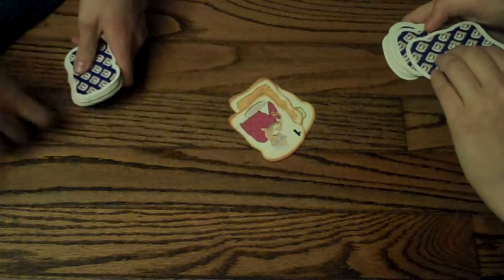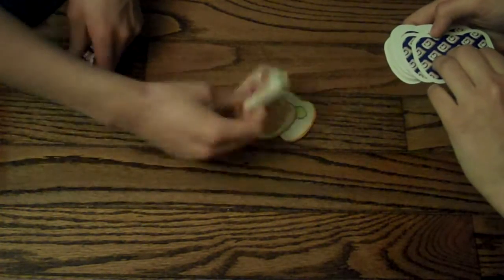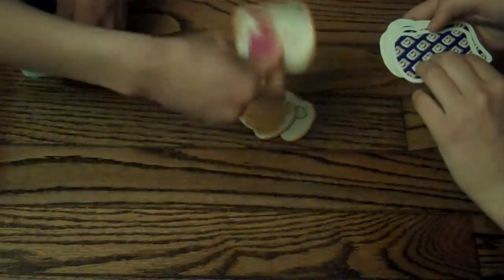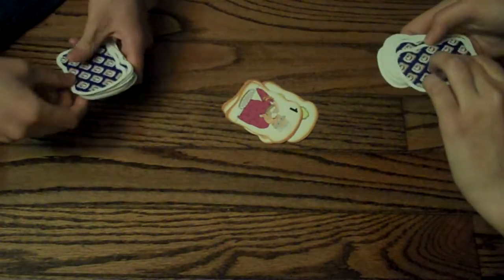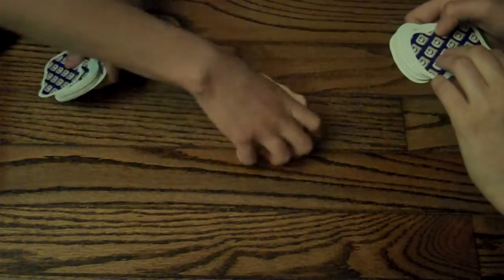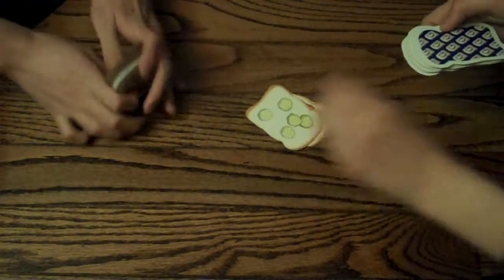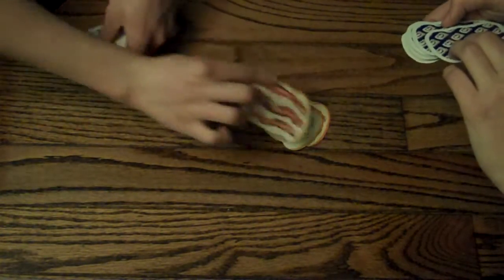I don't understand. How does that work? Look at how ugly this one is. So now I have one try to put a card down that's also a person eating a sandwich, and I didn't, which means you get the cards and put them at the bottom of your deck. Yay, I'm winning! And now you place another card. I got bacon. Pickles! Bacon again.